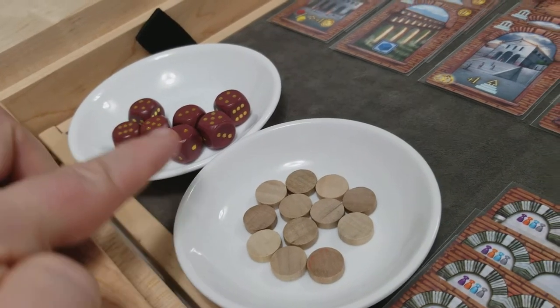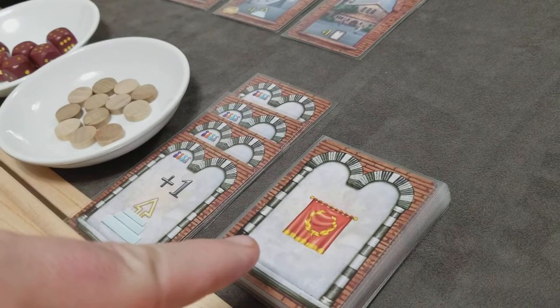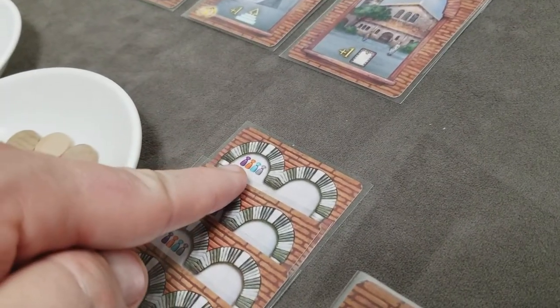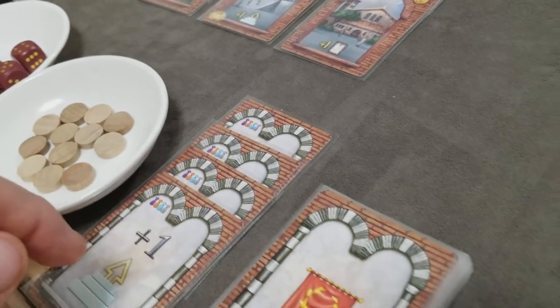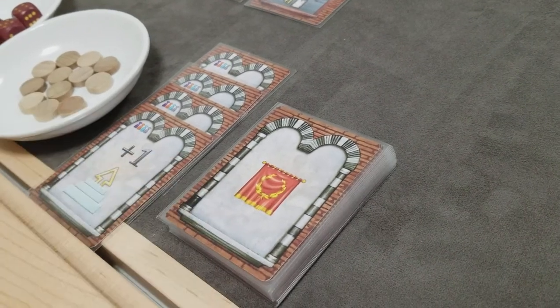You'll create the supply of dice and privilege tokens, and then you'll create your privilege card deck. The cards with that icon are only used in a 4 player game, so remove those from a 2 and 3 player game, shuffle all the cards, and create the privilege draw deck.